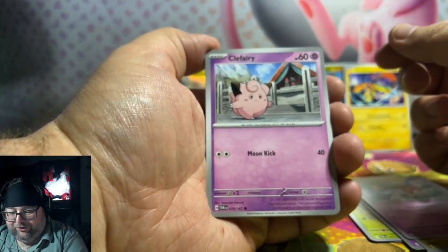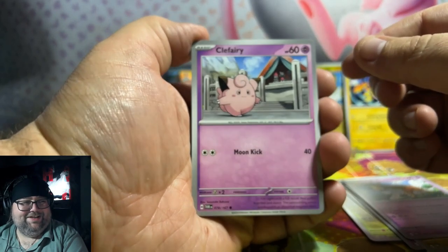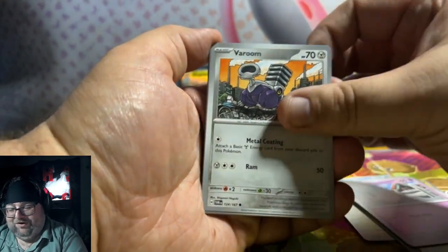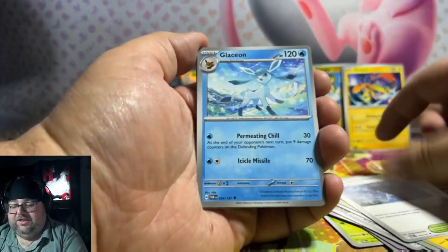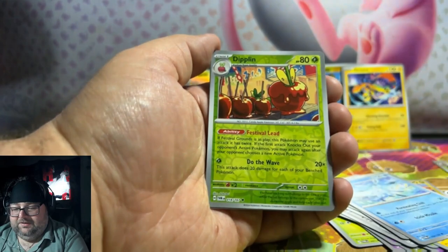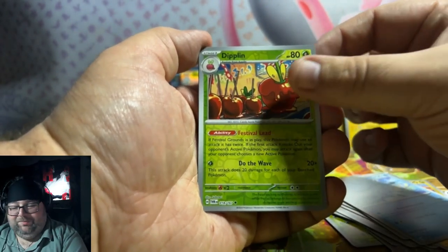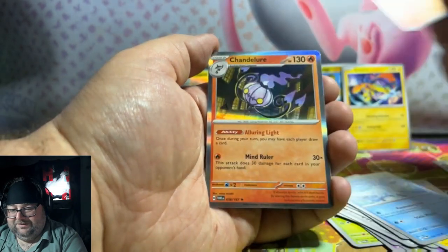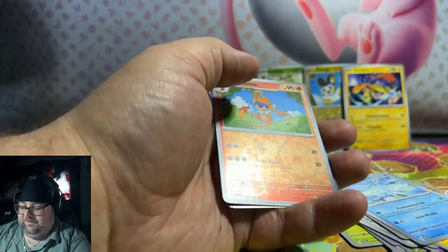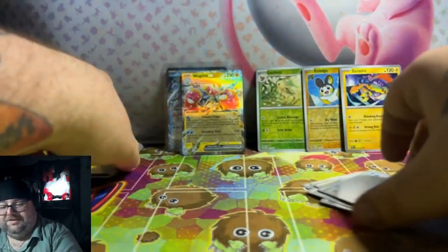Oh, that's adorable — sorry, I get excited when I see Clefairy. I think Clefairy is one of the cutest Pokemon. Not like Jigglypuff, because Jigglypuff's abusive. Double Diplin! Can we triple up with the Diplins? No we cannot. Ash and Allure. Let's put the Double Diplins in the stack over here.